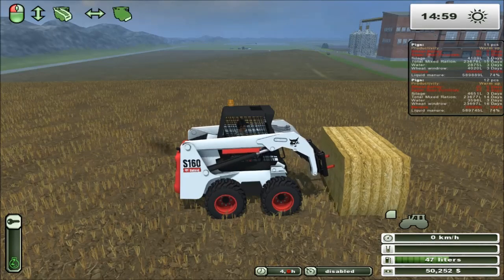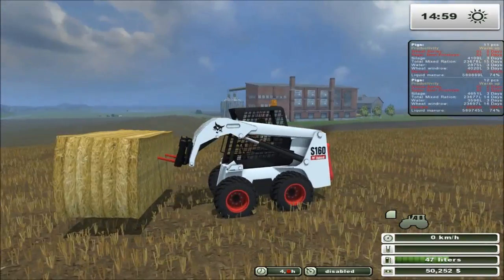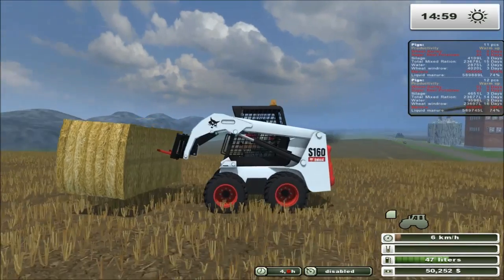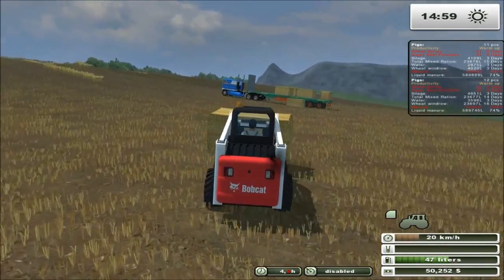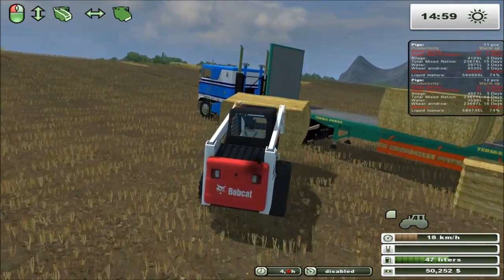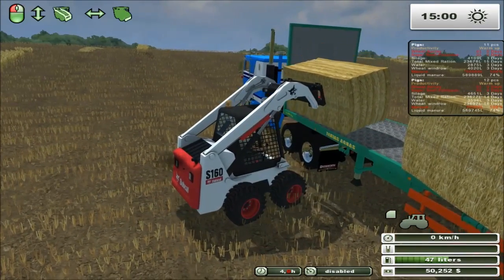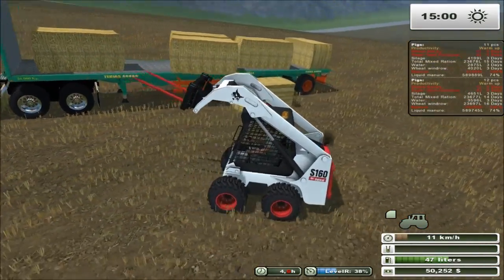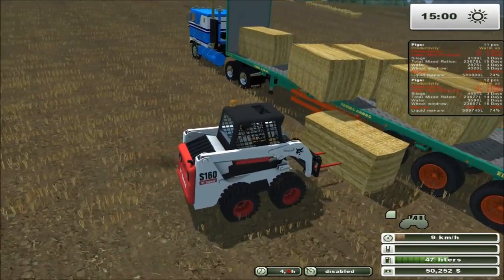I didn't want to show it all on camera, but I did want to show at least a couple. The thing I realized is these bales — I don't know if it's the attachment I have or something — but with the Bobcat, these bales are heavy or something. Watch, I lift it up and it actually moves the Bobcat quite a bit. I don't know if that was some update to the physics engine or something, but you can definitely tell that these bales are a little bit heavier. I'm pretty sure it's because the bales are a little too heavy for the Bobcat.